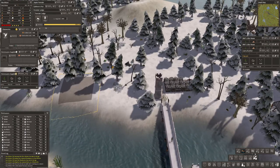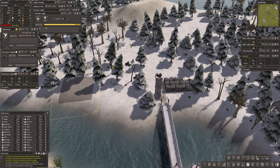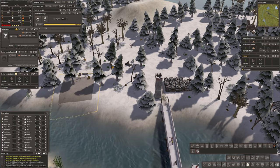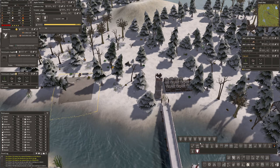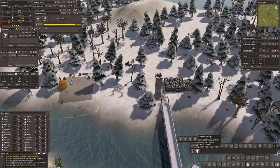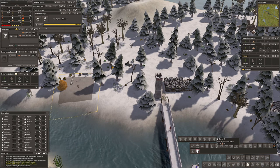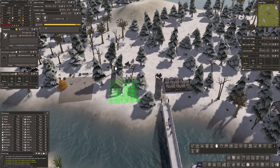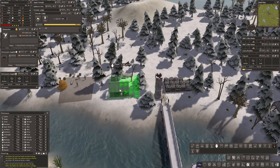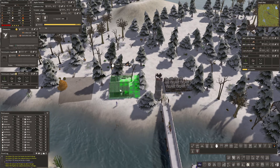And then we want a pottery. If we look under refined resources and construction, do we have a pottery under here? We have a corner pottery. That's a potter. Let's get that potter right there.